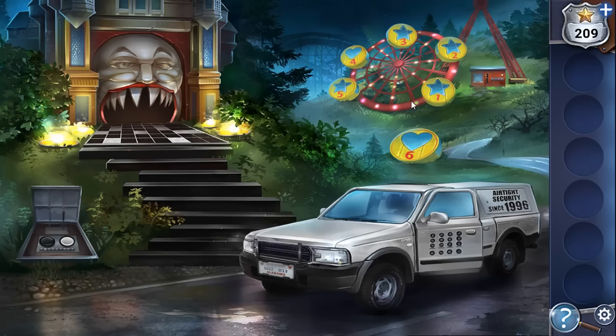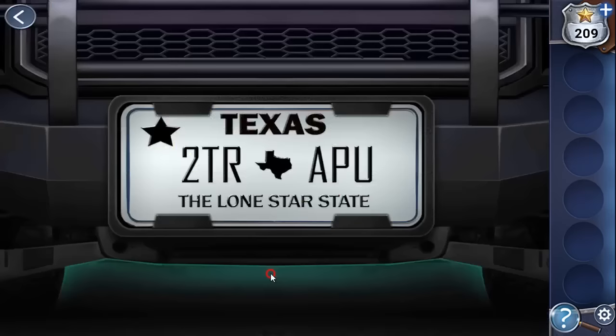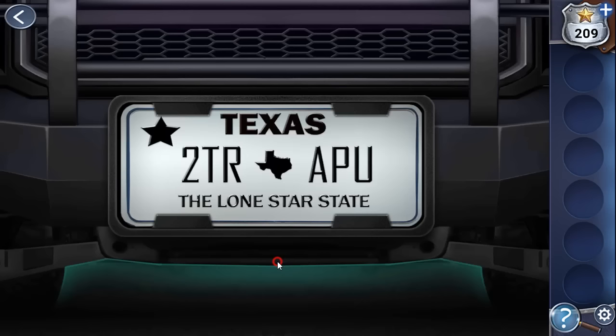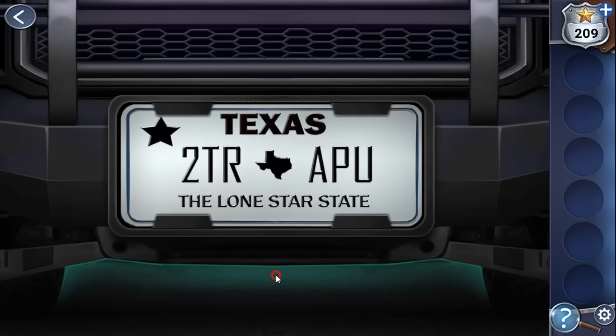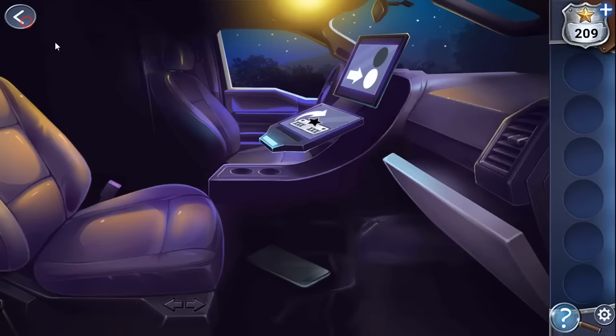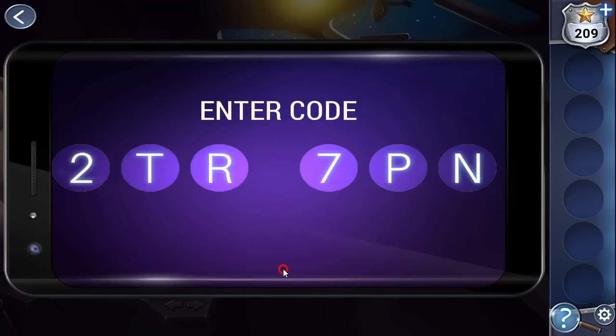We can see a heart on the car number, and changing it reveals another number with a star. The number consists of 6 symbols. For positions 1, 2, and 3 we need stars: 2, T, R — enter 2, T, R. For position 4 we have heart, 5 is star (P), and 6 is heart. Enter P on the 5th position, then for hearts at positions 4 and 6: D and 3. Enter D, 3. Unlocked.